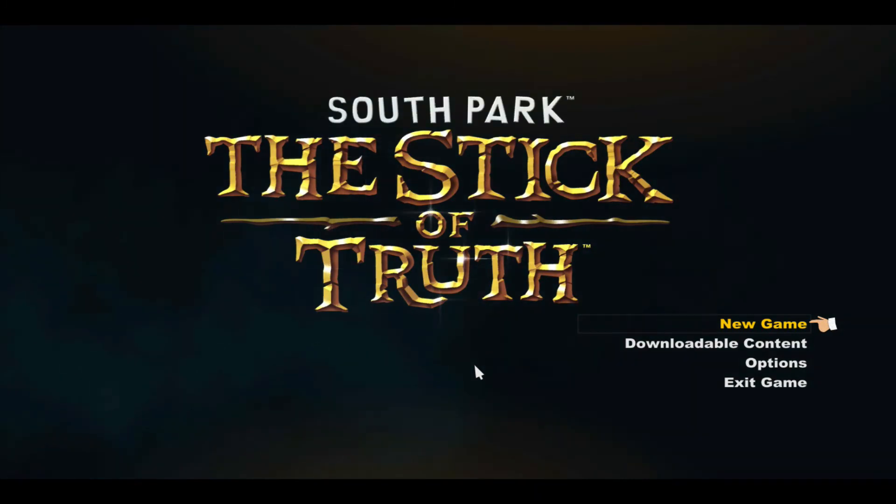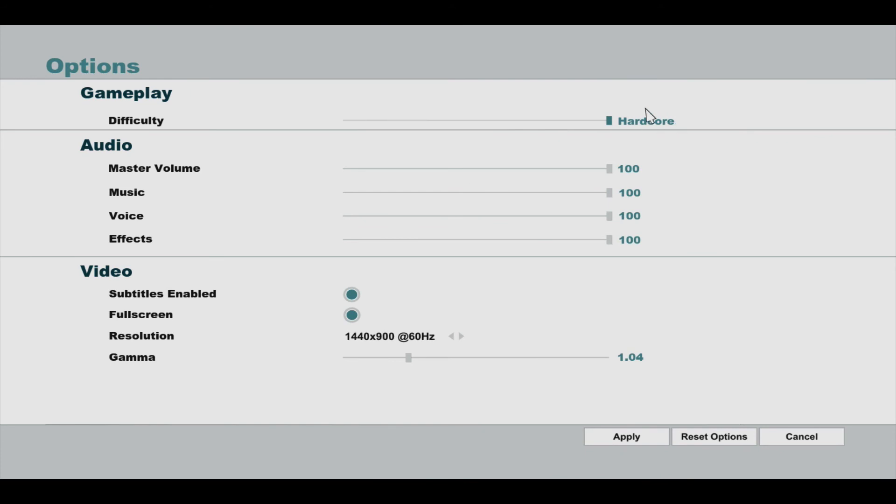Welcome guys, welcome to another let's play! Today I'm going to be playing South Park: The Stick of Truth for the PC — or for the Mac in my case. This game came out a few days ago and everybody and their brother is playing it, so I figured I'd jump on the bandwagon. I don't know a super lot about it; all I know is it's kind of like RPG-style turn-based. Without further ado, let's get started. Let me check my options really quick — I'm gonna play on hardcore mode — and then let's go start a new game.